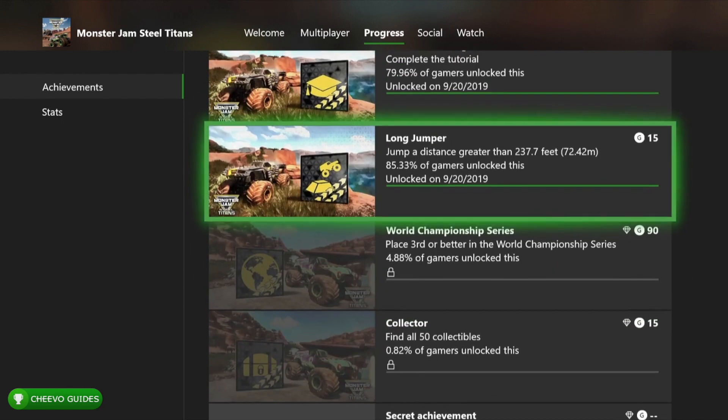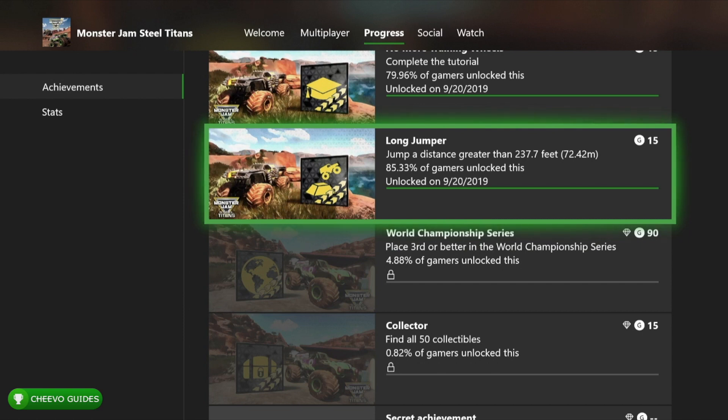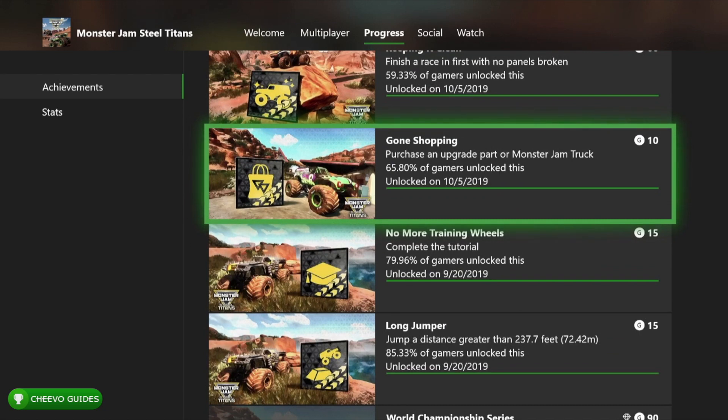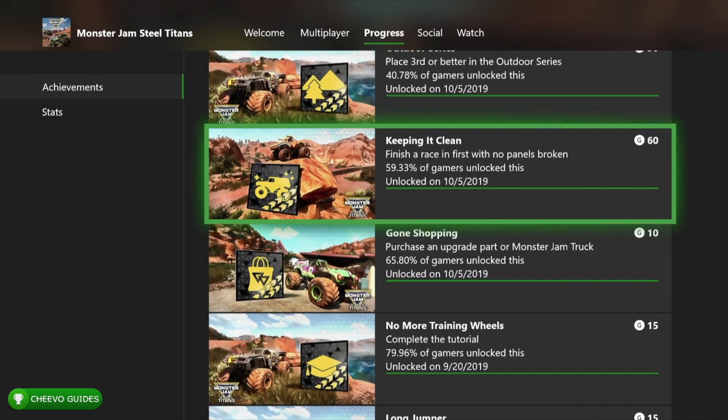The first achievement I got was Long Jumper — for jumping a distance greater than 237 feet. That's really easy; you'll get it during the tutorial. You also get an achievement for completing the tutorial, which is the No More Training Wheels achievement. Next is the Gone Shopping achievement for 10 gamer score — that's for purchasing an upgrade part on a monster truck, and you can get it right after the tutorial.